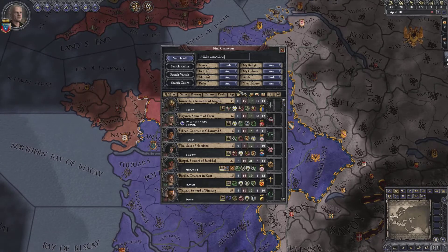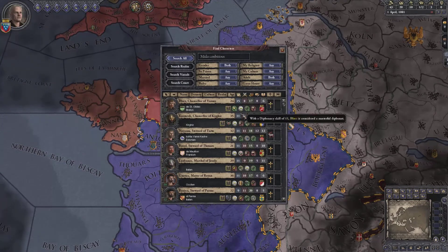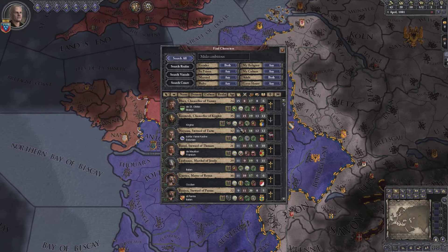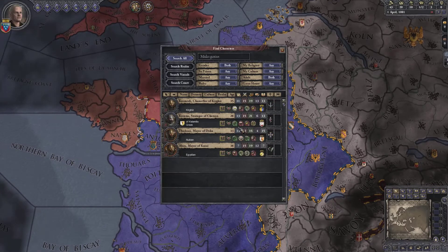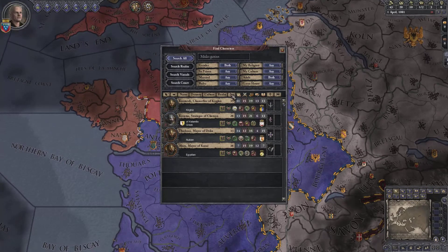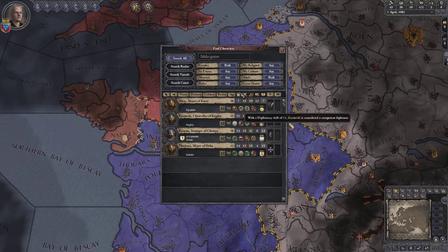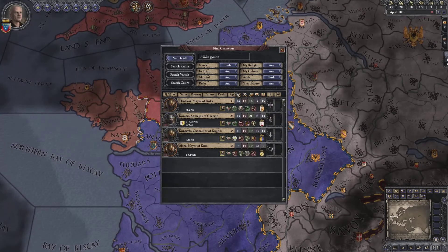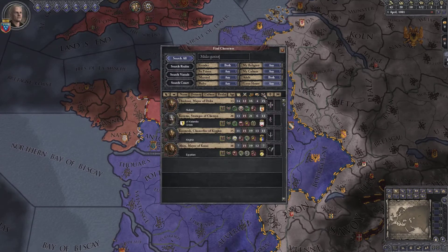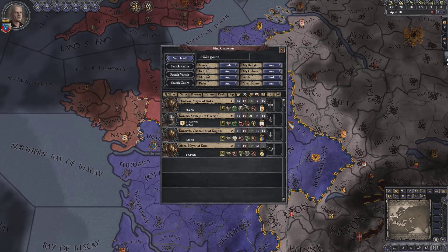Now this is actually really easy to fix. One way is just closing and reopening this, and then sorting again, and the sorting will work correctly. But there's an easier way — let's cause the problem again by just typing something else. As you can see, it's not sorting correctly. The way you can fix this is by simply re-clicking on any of these filters. As you can see, it's already re-sorted correctly. Just by selecting a filter, you can change it or change it back to what it was, and it will reset the interface and fix the sorting problem.